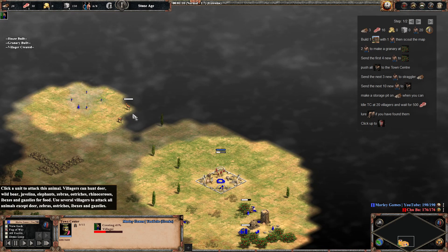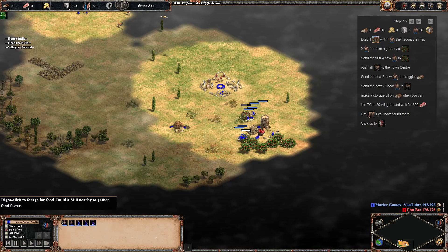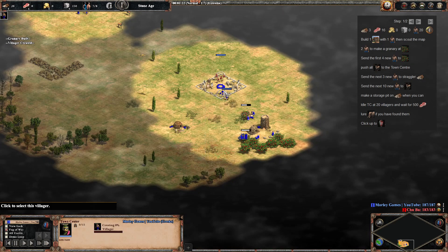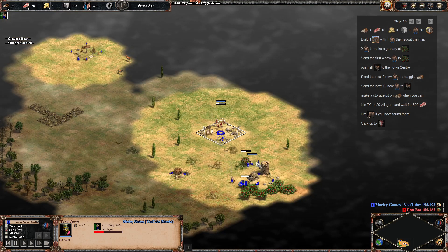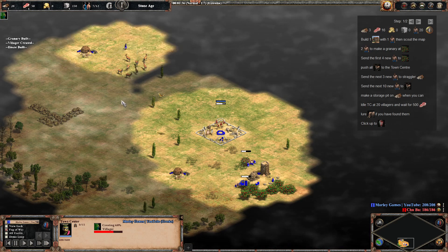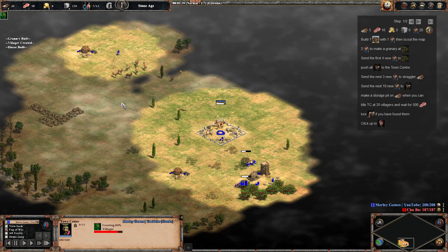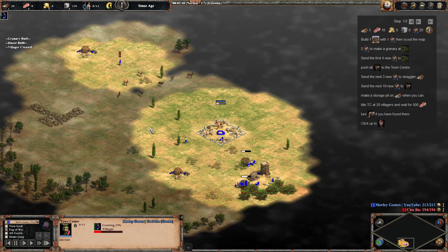We've found the gazelle but haven't found any elephants yet. I'm going to get a house down. Once you've got six on berries, we're going to send three onto straggler trees, because as you can see everything's so expensive and we've only got 20 wood left. We're not going to be getting any resource drop-off buildings for quite a while for the wood, so we have to take the straggler trees.